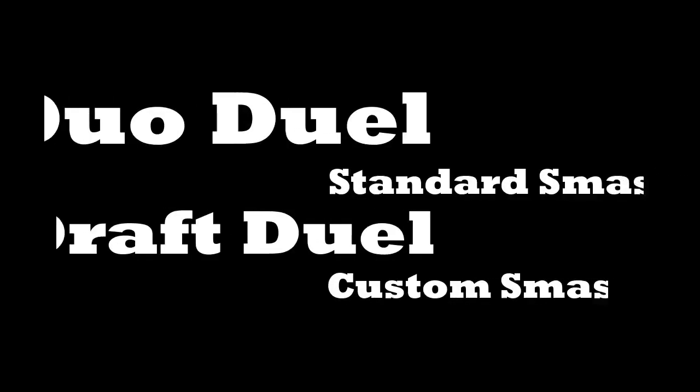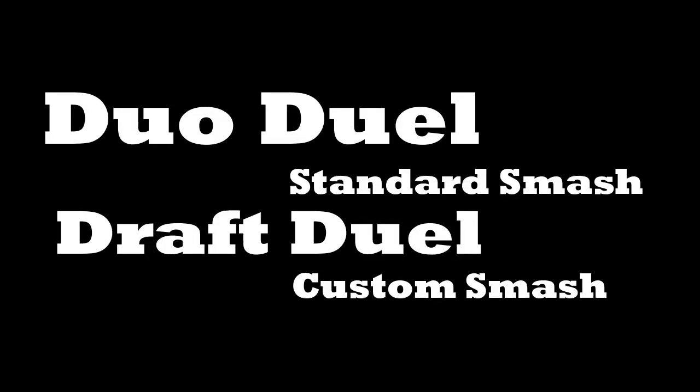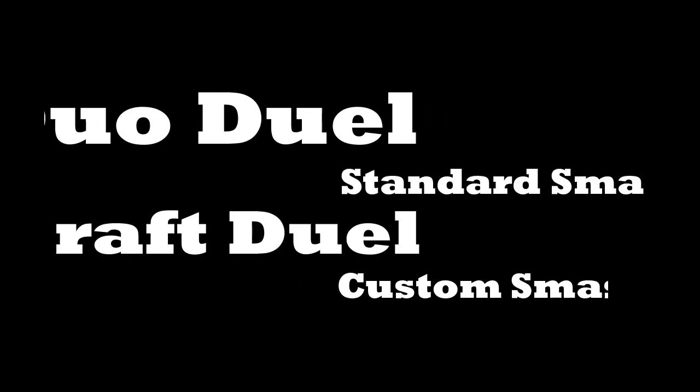I've simplified all of Ultimate's game modes into just four. First we have Duo Duel, which is just 2v2 with team moves on and all of that, and then you have Standard Smash, which is just the normal free-for-all. Then we have our first new mode, which is Draft Duel. Basically you can pick any character for any stock, kind of like Squad Strike, but you're not as limited as Squad Strike. And then there's Custom Smash, where you can change all the settings to whatever you like.